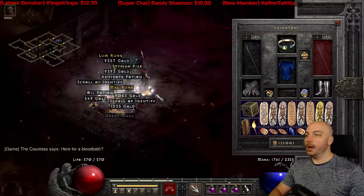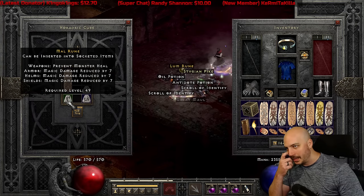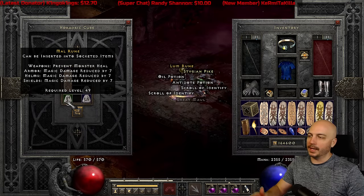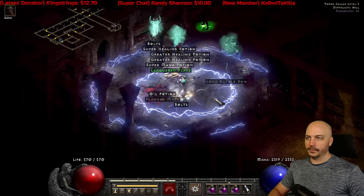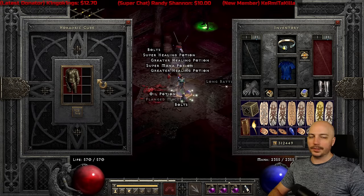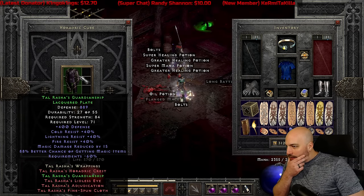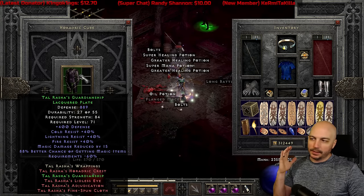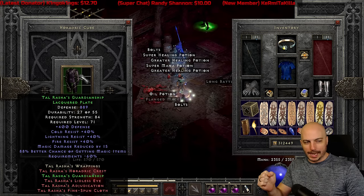Maul rune! A normal standard Countess-type drop there. A Maul rune is a little low for me nowadays, but I'll still keep a Maul. Another Tal's Armor here — let's see what we get on this. What does the defense roll up to on this one? Anyone know offhand? Either way, who doesn't love a beautiful Tal's Armor? Am I right?